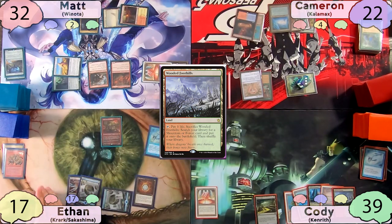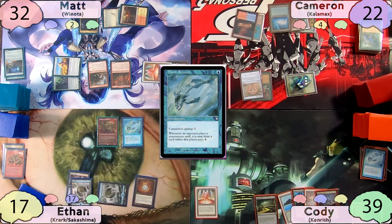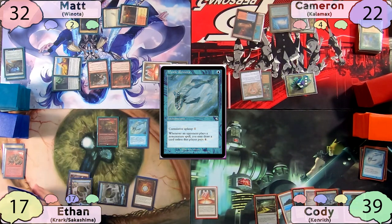Ethan starts his turn by casting his own Mystic Remora. Cody considers countering it with the Red Elemental Blast he's held all game, but before anything hits the stack, Ethan convinces Cody not to cast it because Cameron is a much bigger threat at the table. The fish resolves and Ethan passes to Matt.